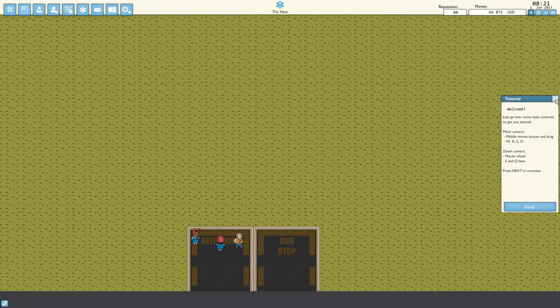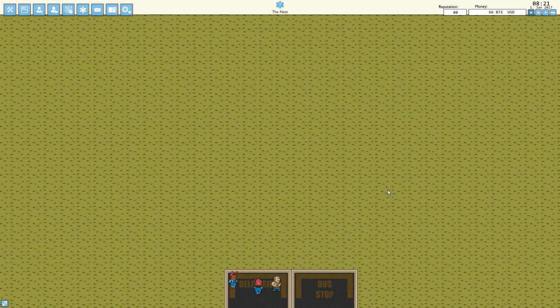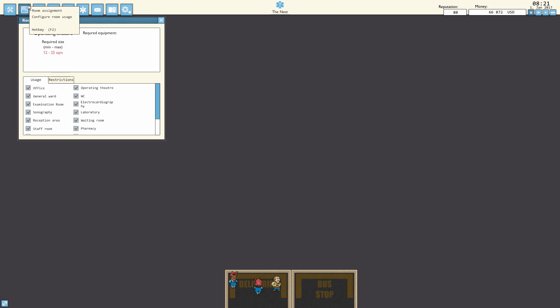I will be cancelling out the tutorial for us — I'll give you the gist of it myself. This here is how you build stuff: your walls, furniture, stuff like that. Over here we have room assignments, so basically you build rooms, and each room requires a certain type of item in there to assign it to a medical room, waiting room, reception area, stuff like that.